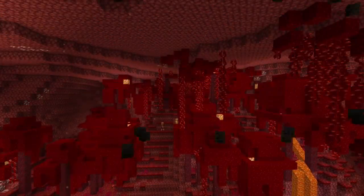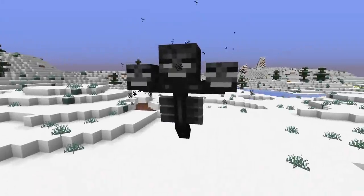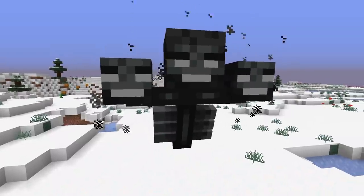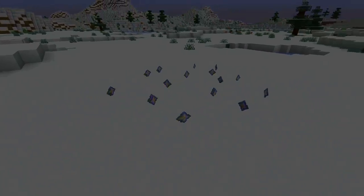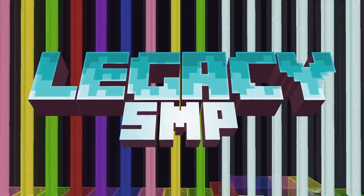With an abundance of Wither Skeleton Skulls, we have the key to produce thousands of Beacons. One thing stands in our way: the mighty Wither Boss. We must kill thousands of these mystical creatures to gain the Beacon's power source. Once we have access to this many Nether Stars, no one can stop us on the Legacy SMP server.